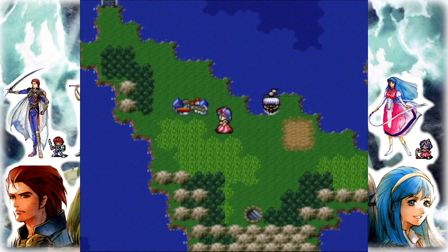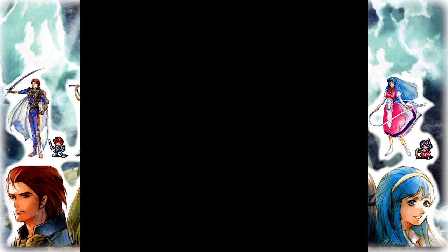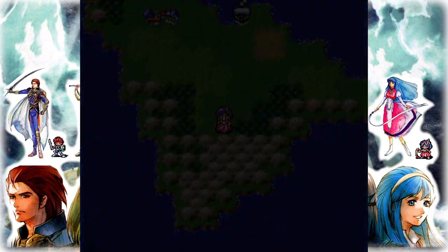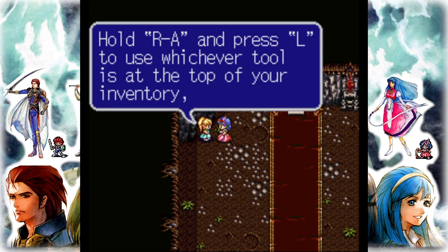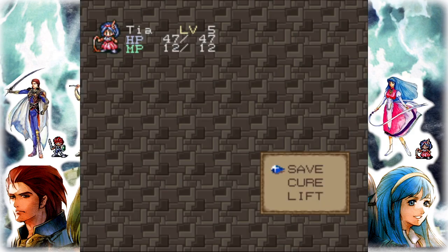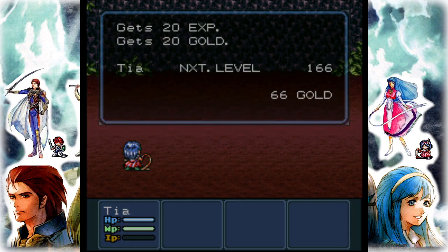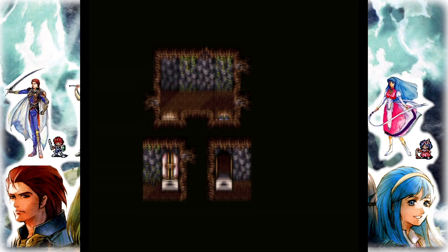Every dungeon should have a boss leading to a character or an item. Nothing good here, so it looks like the later towns will have better stuff in general. Hold R, press L to use — that's a nice touch. Worse comes to worst I just have to do a couple fights. Hold L for the quick select. It's a little funny watching Tia swing the sword and shoot the arrows here.